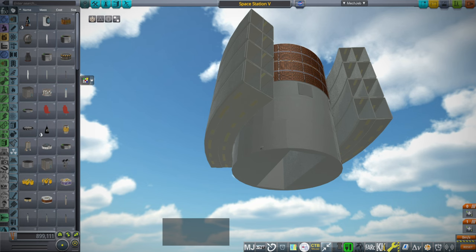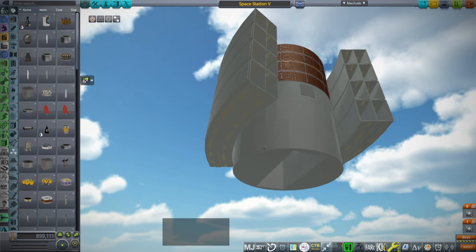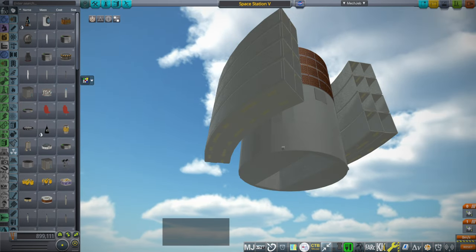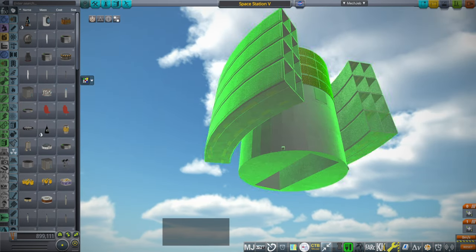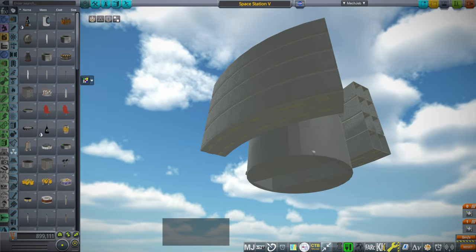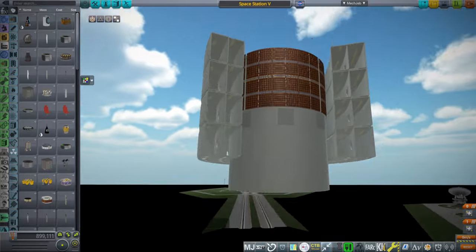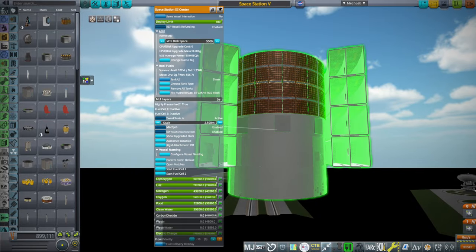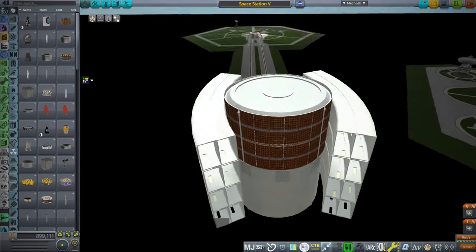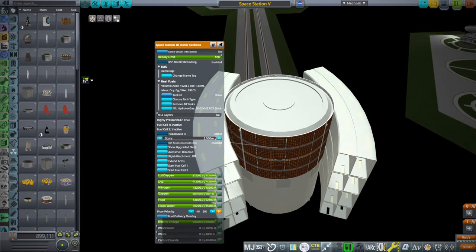The famous scene with the Blue Danube Waltz playing in the background: it spins around to match the rotation of the station and goes in and docks with it. Well, the problem was that the space station was too small. It needed to be 30 meters wide at this aperture in order to accommodate the space plane, and I had made it about half the size it needed to be. So I did the simple thing, which was add TweakScale to it. The way it works here is that the arms extend — they're all packed up for launch, because I intend to launch it.